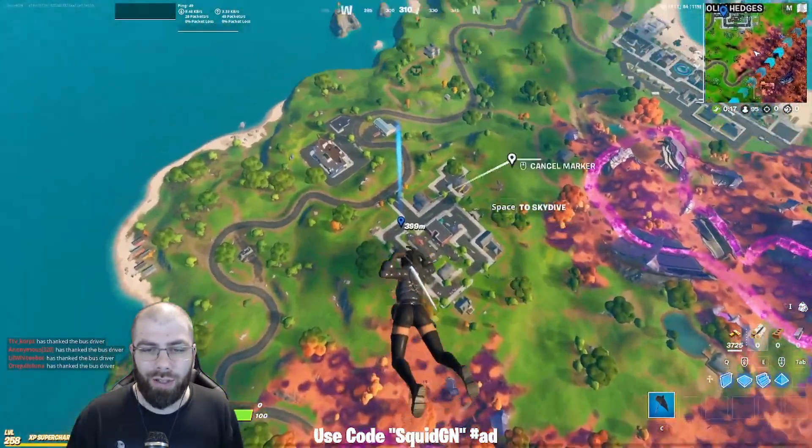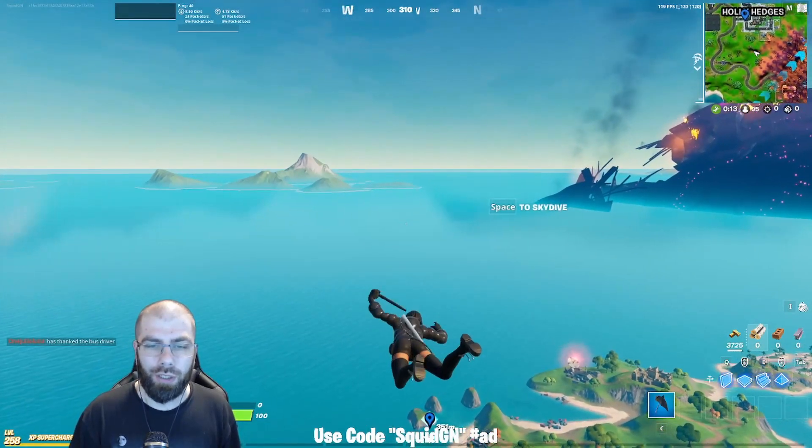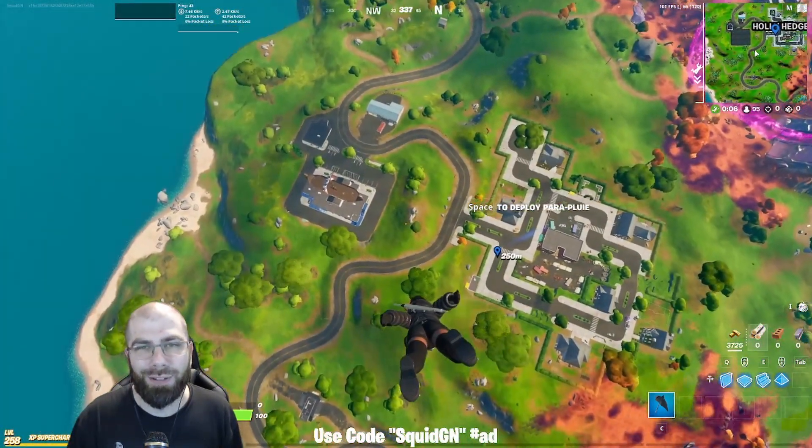Now let's take a look at the glider — you can see how it comes out. She pulls it out of the tube, it opens up, and she grabs onto it. It's kind of Inspector Gadget-like the way that it works, but it looks pretty darn cool.